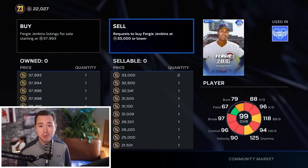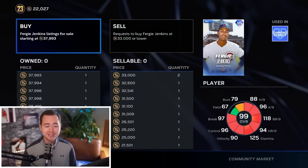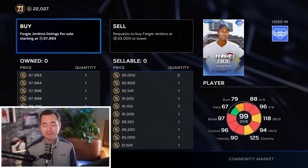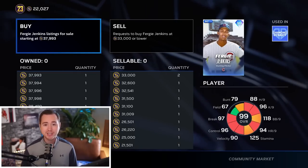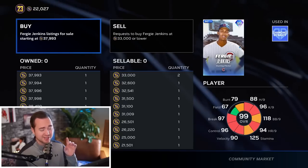People who sell now will fulfill our buy orders; people who buy now will fulfill our sell orders. That is how we make stubs - whenever there is a difference between that buy and sell order, we make a profit every single time when we can buy a card and sell it for more than we bought it for.